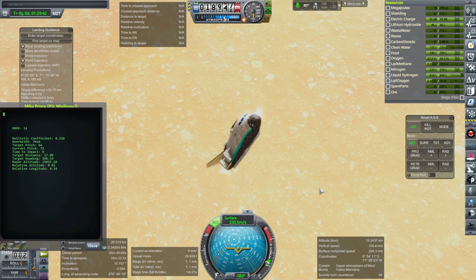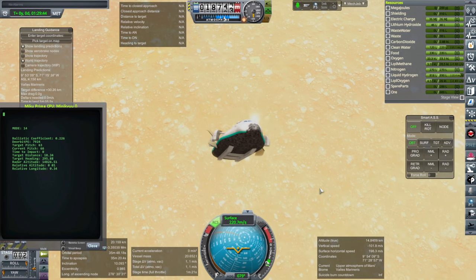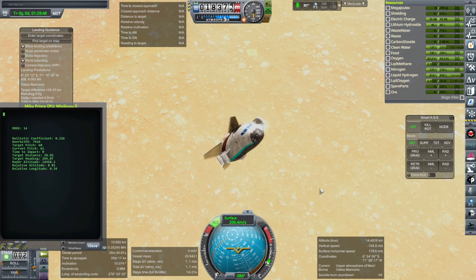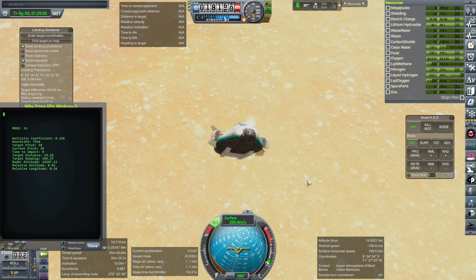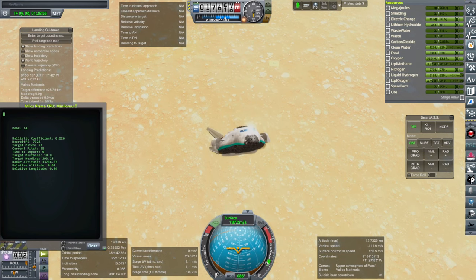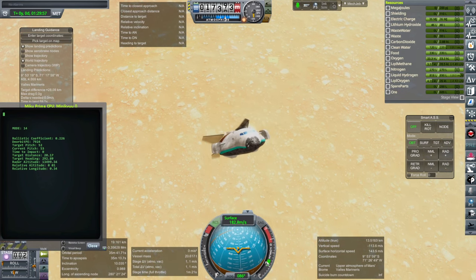I'm going to have to tweak the parachutes somehow in order to limit how much that happens, or push the edge of how much it pitches up so it doesn't end up jerking and rocking back and forth like this. It ultimately settles down as you can see, but we want this to all look smooth.